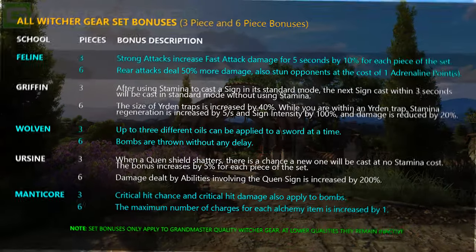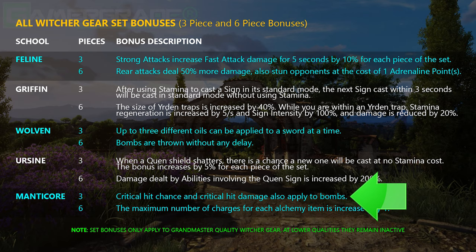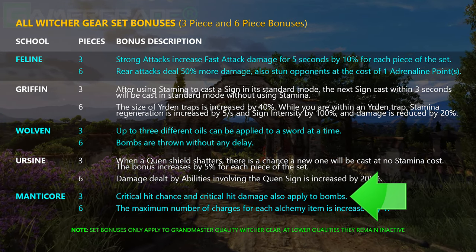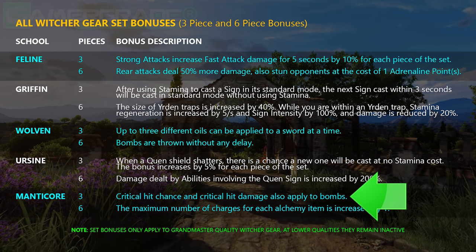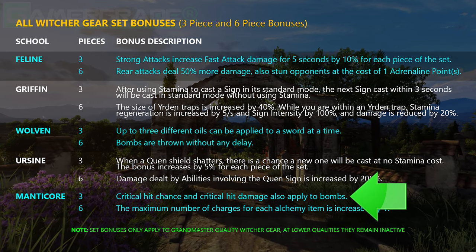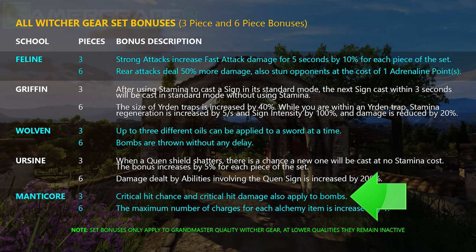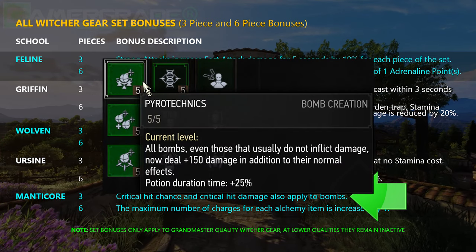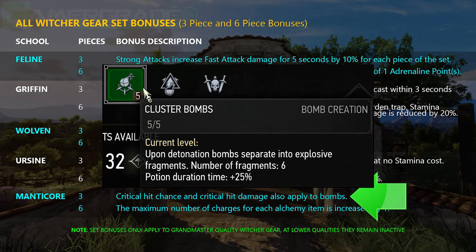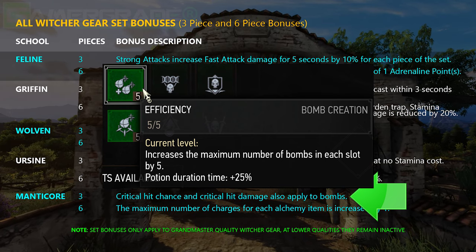The 3-piece set bonus awarded for equipping 3 Manticore items will enable bombs to also deal critical hit chance and critical hit damage, becoming a devastating long-range option for dealing massive damage to both single and multiple targets. If you enjoy utilising bombs for most encounters, then also consider investing in Pyrotechnics for additional bomb damage, Cluster Bombs for increased AOE damage, and Efficiency which increases bomb uses by up to an additional 5 charges.